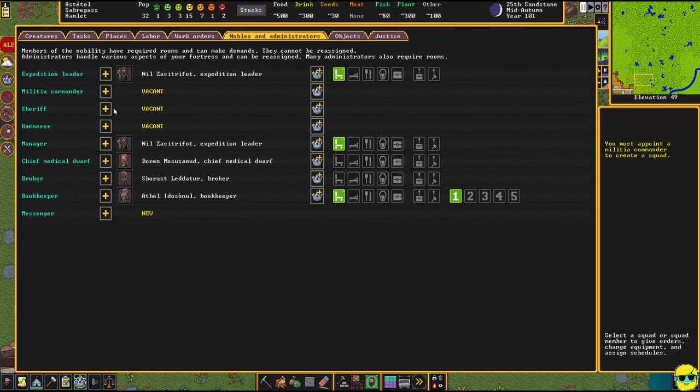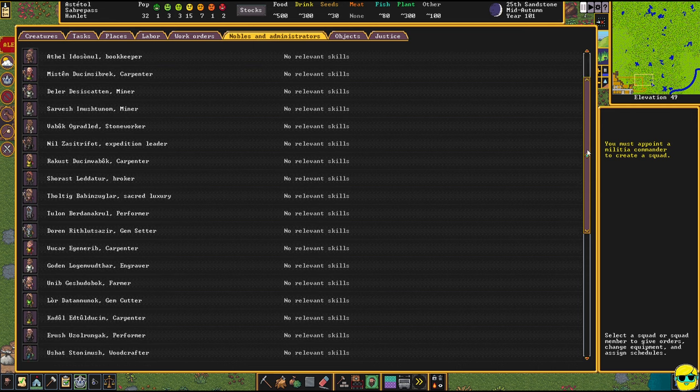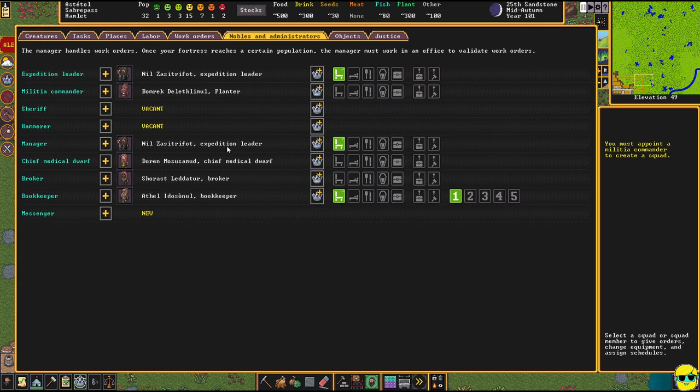I'm going to go to the Noble screen to do that — you can see it's vacant. The militia commander has no room requirements, unlike the sheriff which has like a million. Nobody here has any relevant skills for being a militia commander, sadly, but that's okay — we'll figure it out. So this guy at the top of the list — you've been upjumped to becoming the militia commander. Congratulations.